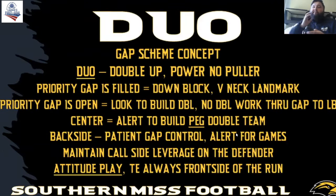Priority gap is filled. The base block of duo for us is a down block with a V of the neck landmark. So if you look to your priority gap and there is a defender in that gap, we are thinking down block via the neck landmark. If our priority gap is open, I'm looking to build the double team. If the guy's out of range — say we're at tackle and that guy's in a nine — we'll simply work through the gap to the linebacker. But if he's in that seven alignment where we can put a shoulder on him, we want to look to build that double team. Center alert to build a peg double team.